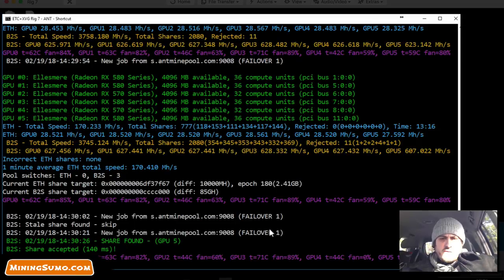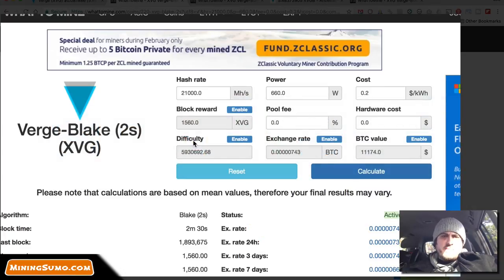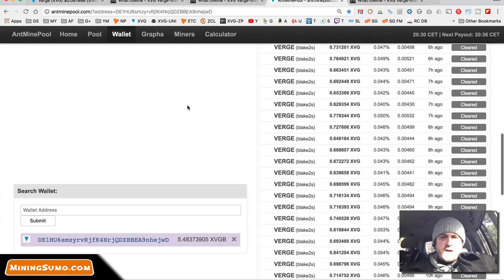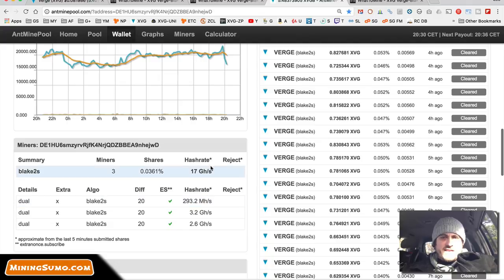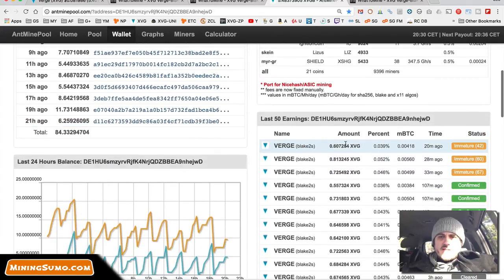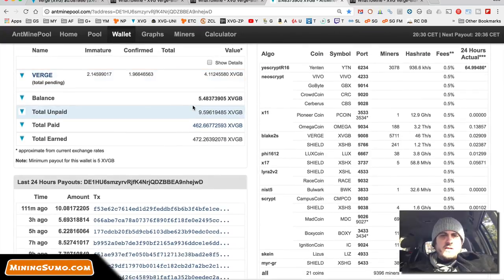The pool goes in and out all the time — sometimes it's up, sometimes it's down. Right now it only shows three of my miners, but the hash rate is still around 17, so it's a bit weird. Every 10 to 20 minutes I get 0.6 to 0.8 Vergecoin, and after some time it gets verified and deposited into my wallet. For the wallet I use the Coinomi wallet on my Android phone.